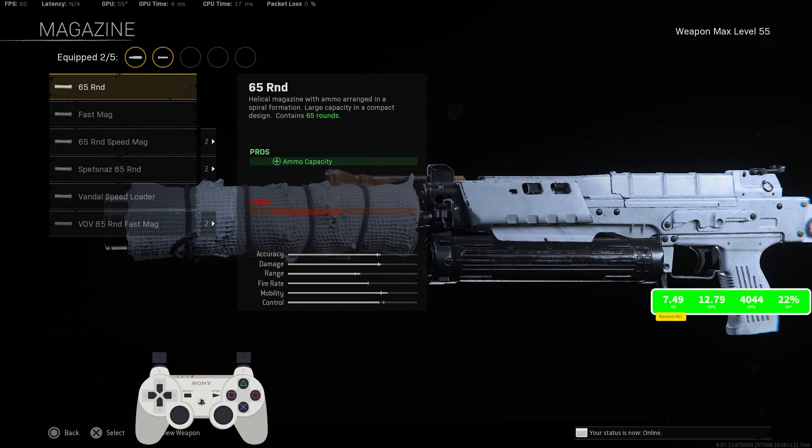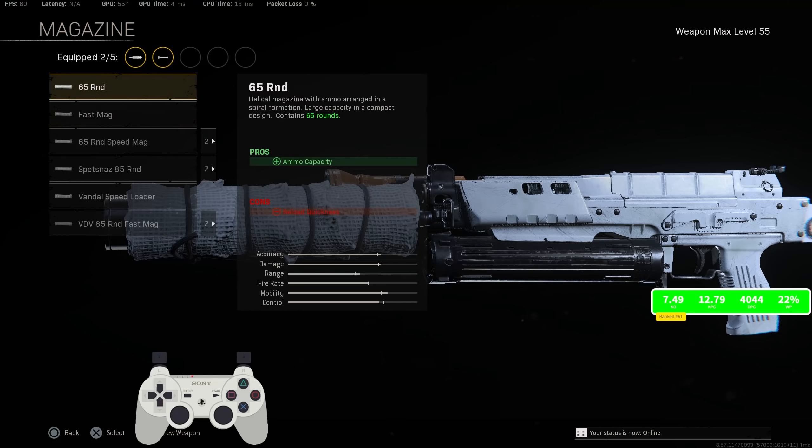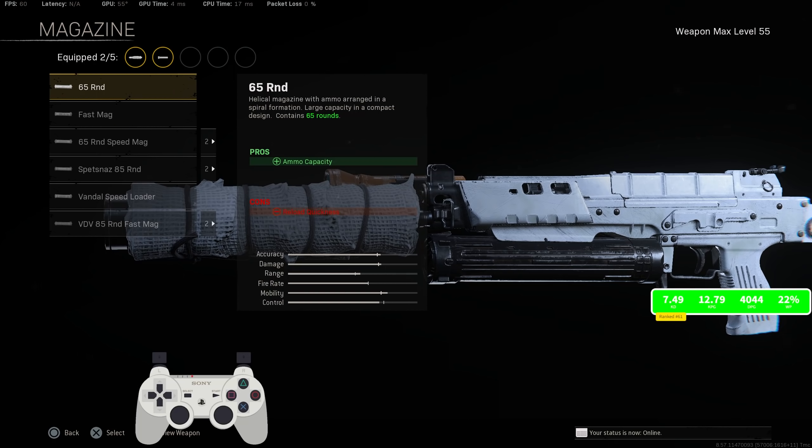For the magazine, I was actually rocking the 65 round. If you guys don't know, you actually get more recoil control when you do rock that magazine. I really was not using the 65 round for ammo capacity, since the Bullfrog does come with 50 bullets in the clip. But you do get more recoil control from the 65 round — I'm not sure why they did that, but I did rock the 65 round for the recoil control.